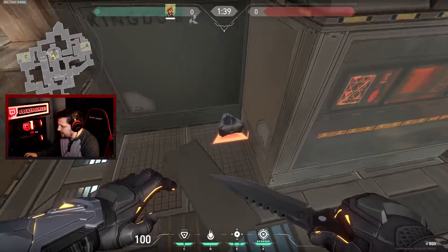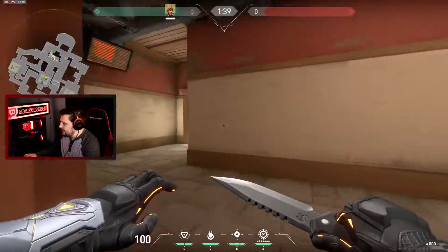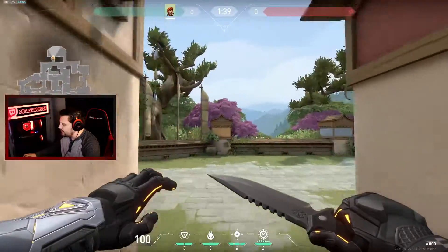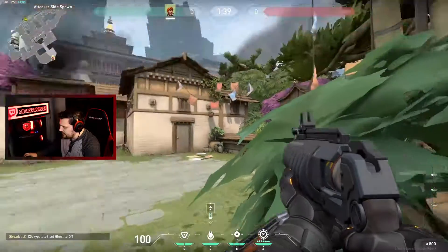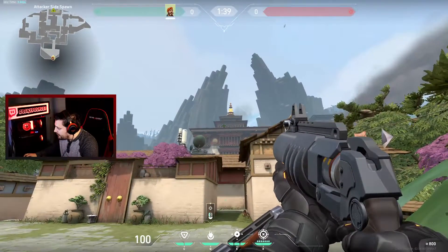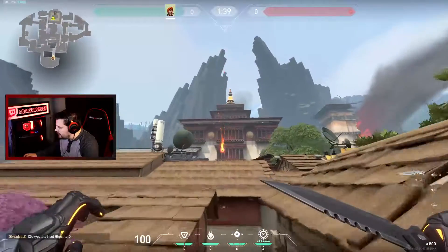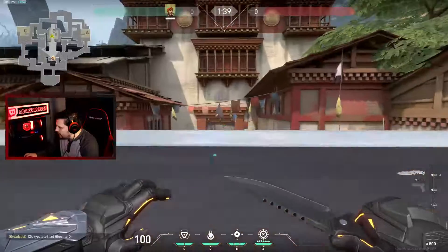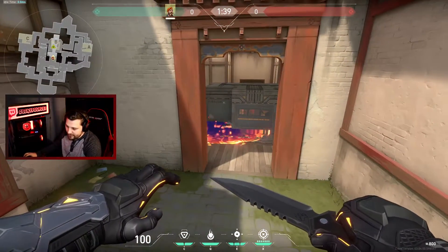The next spot I'm going to be talking about is planting default B-site on the left side. After they plant, you go back here. You go tuck yourself right up against this pot right here. You aim at the middle of the third window. Launch it, and it tucks right into the bomb right there perfectly.